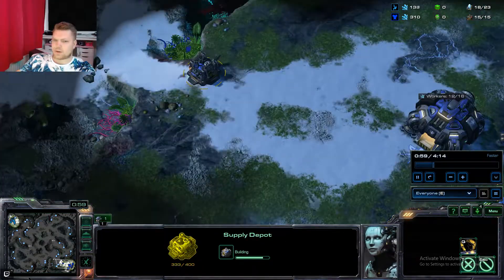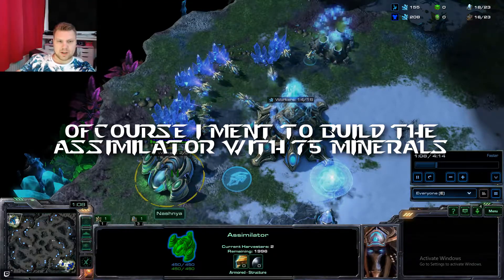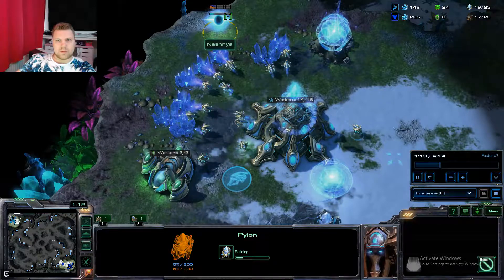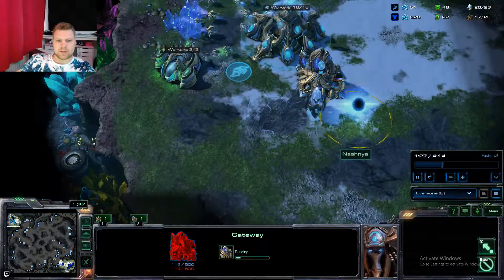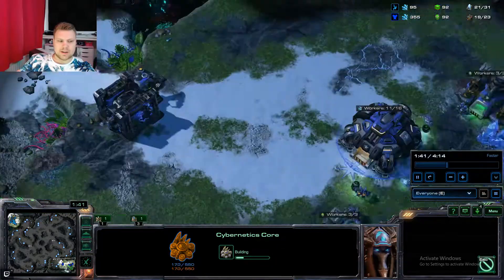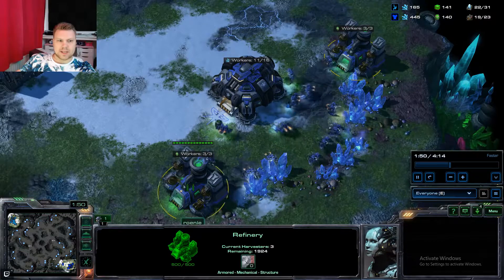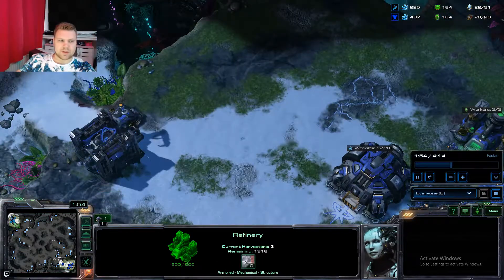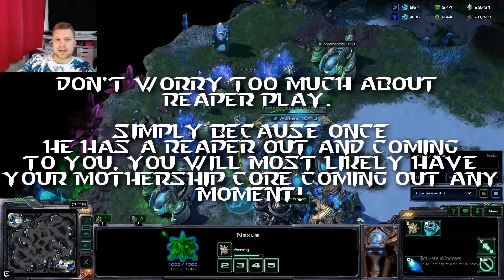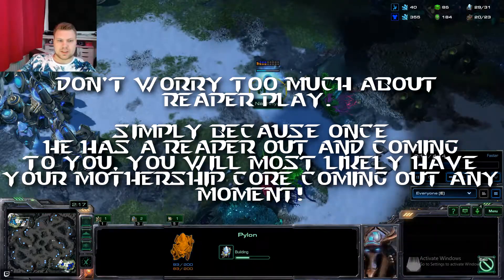When the Gateway is down and you have 75 minerals, put a few probes onto the Assimilator — don't forget to build it of course — and build a second Assimilator. A second Gateway is also going down, and I'm a bit sloppy on the Cybernetics Core but it's going down. On the other side, Runi is building a Barracks, completing his wall-off, and getting the required gas — I think he's going for a Factory after. I make sure both Assimilators and mineral fields are fully saturated, and I place an extra pylon just in case I need a Photon Overcharge.